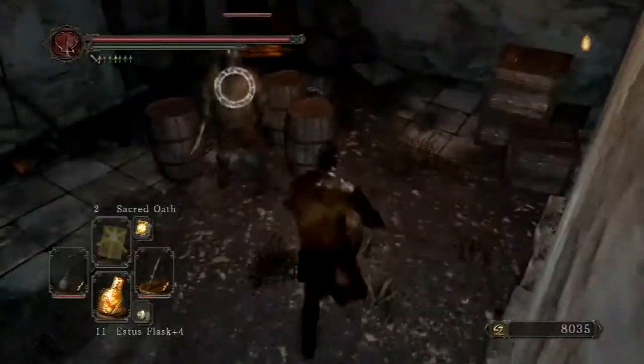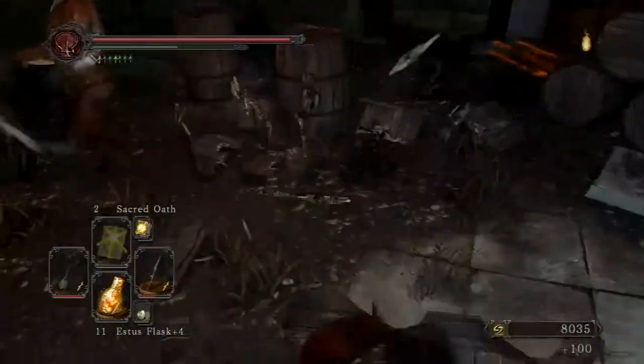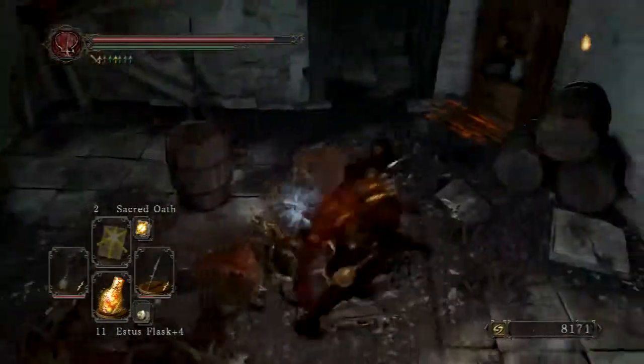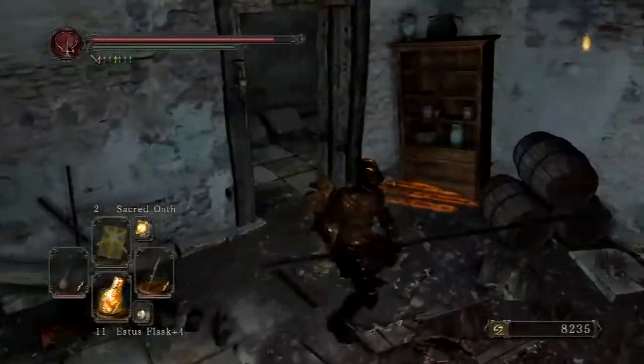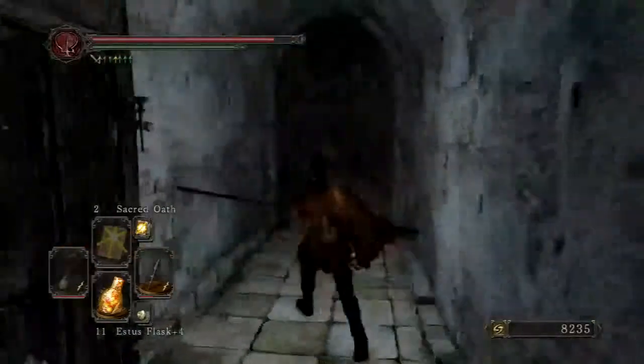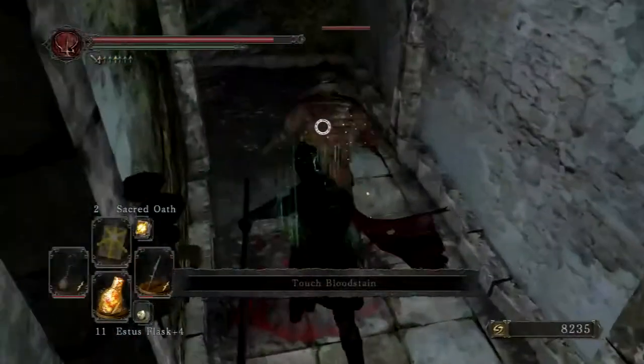There's two guys here. I usually go for the guy with the dagger first, because the guy with the axe is pretty slow. If you break this barrel here, there are bolts — heavy bolts for a crossbow. I use a regular bow.